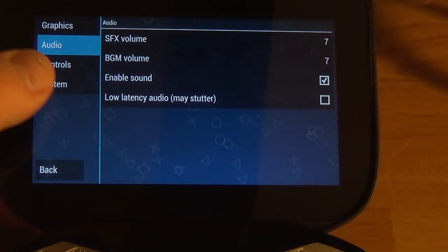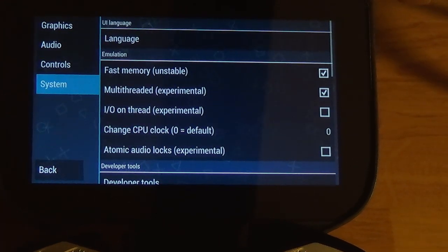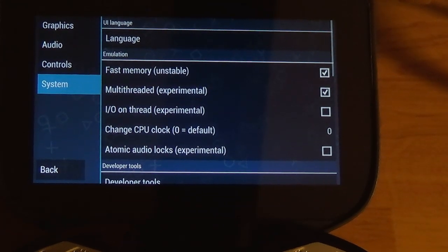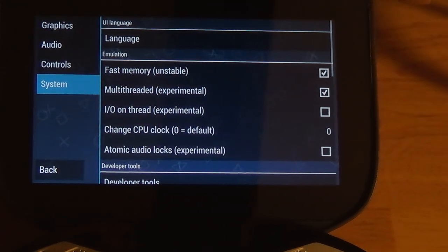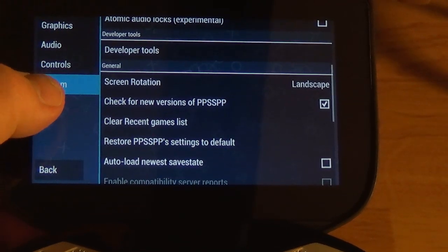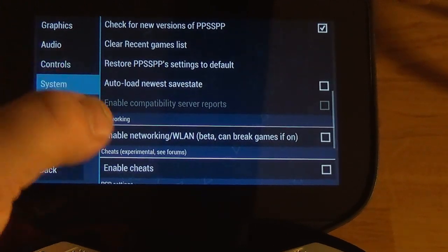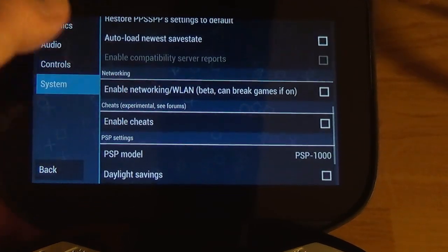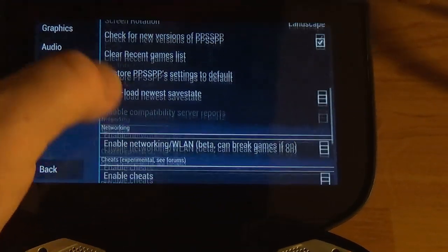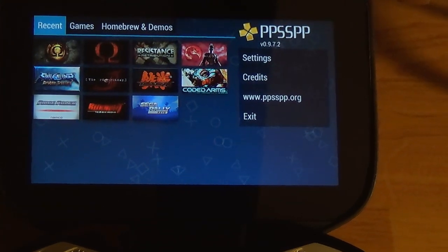Audio is enabled and everything is stock there. Under system, fast memory is on, multi-threaded is on. I turned off IO on thread. Atomic audio locks is off. Most of this stuff is stock. PSP model is set to 1000. And that's really it — that seems to give me the best performance in-game.